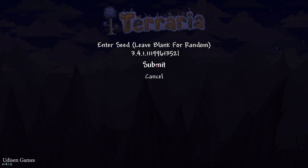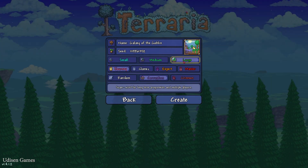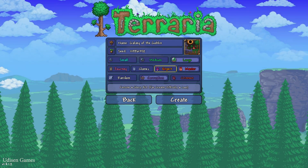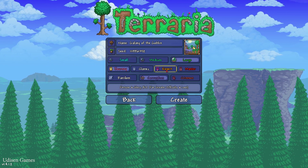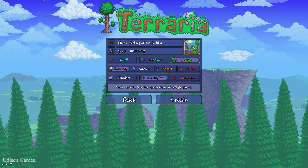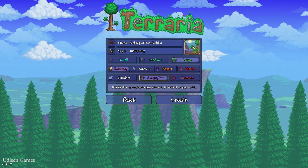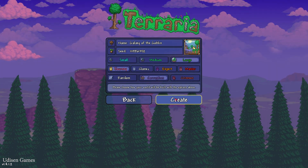You paste the seed, then press Submit. After that, you can see the seed entered. Very important: you can change difficulty — difficulty does not change anything in the world at all. But do not change the size and do not change corruption, because those options can change the world generation.